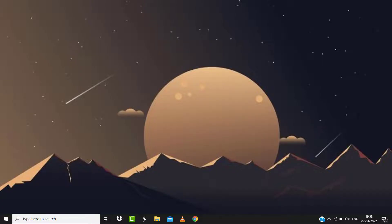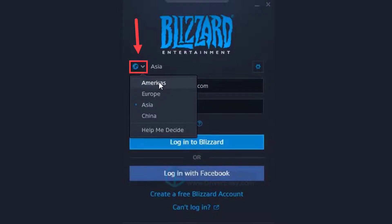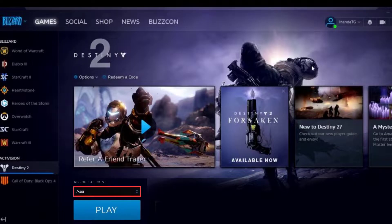But if the issue still persists, then the last best thing you need to do is change your game server. Open your Battle.net client and sign out of your existing account. Once you're on the login window, click the globe icon to change your region, then log in as you normally do. Once you're logged in, click the box under Region/Account in the bottom left corner to change your region.